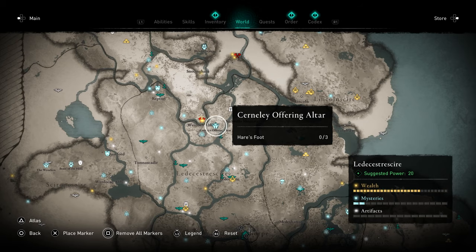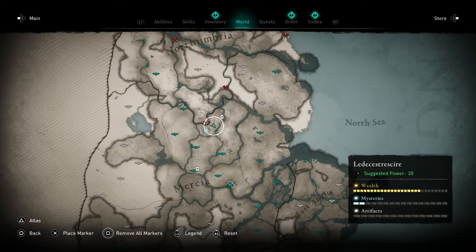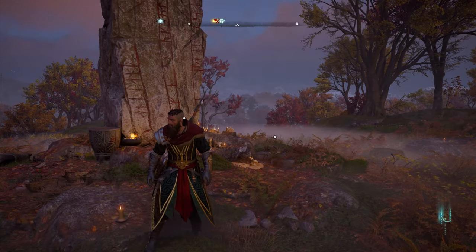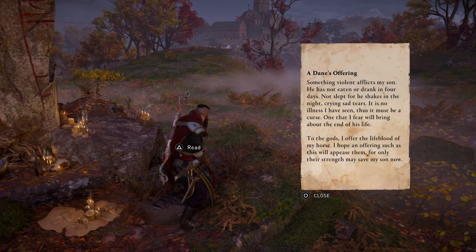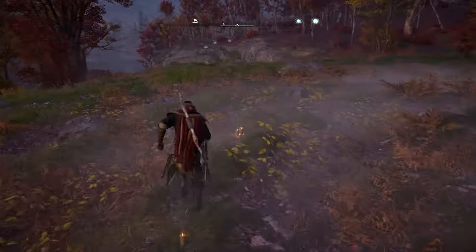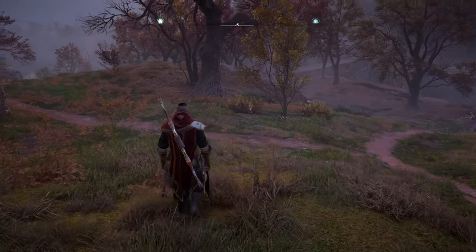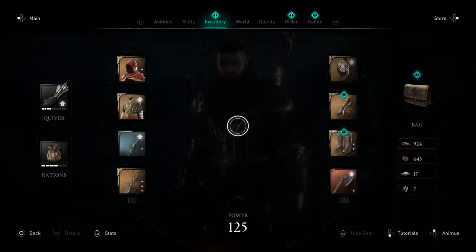The first one we want to head to is here in Lodestashire. It's a certainty offering altar and it's going to require you to offer hare's feet. If you don't have any, don't worry — just have a little run around this area. Using your Odin Sight you'll see there are quite a few hares, and you're just going to want to shoot them.